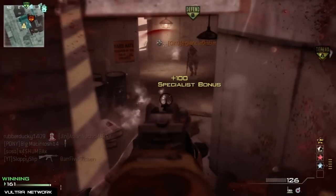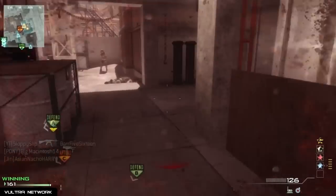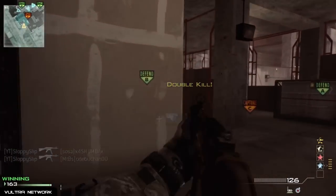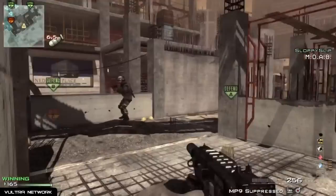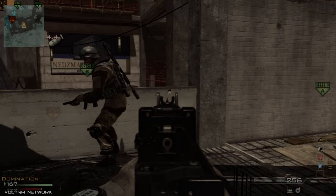I take out this one guy, and you see that second guy there? Instead of staying down there and trying to win that gunfight, check out what I do — I simply run up these stairs. Two guys come at me, I take them out, then I sit right here and wait for him to come up, and I take him out. There's my MOAB! Thanks for watching guys, it's SloppySlip — please come check out my channel, comment down below on whether these helped you, and like the video.